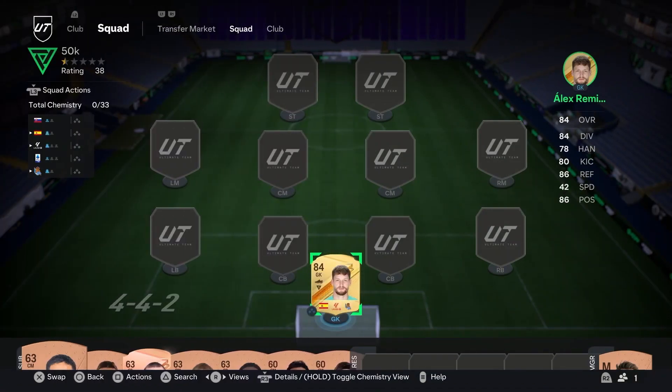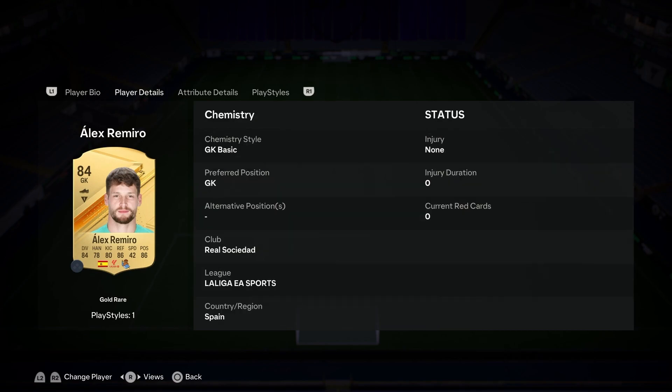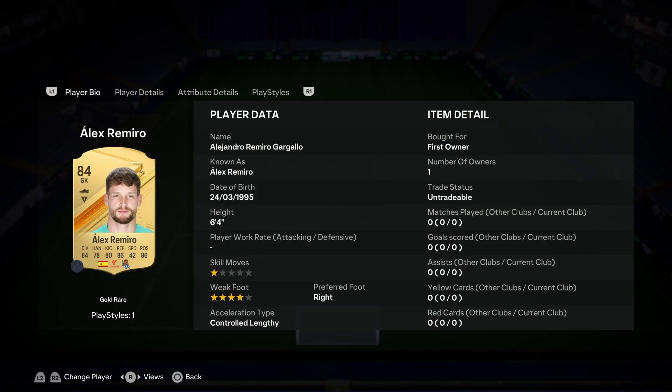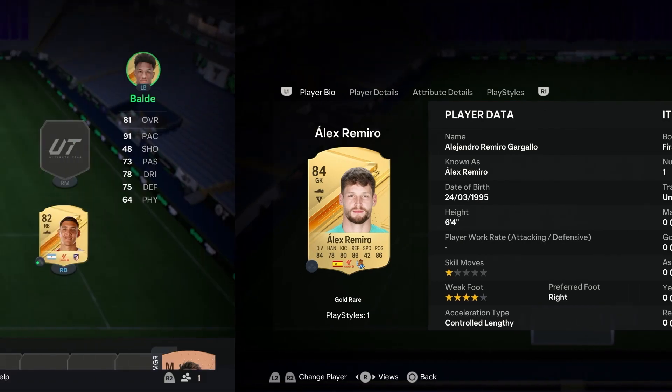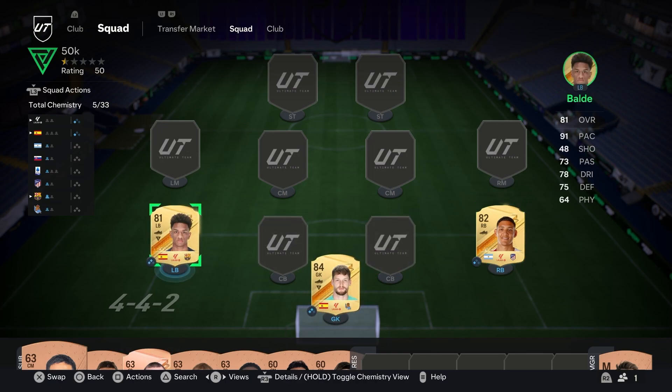Alex Romero in net — honestly, this year it doesn't matter who's back there, the ball's gonna go in. Just get yourself someone you like. He's in here mostly for chemistry. Every keeper I use just seems to let everything go by them. For left back and right back, you want players with high pace, decent dribbling, passing, and a little bit of defending.